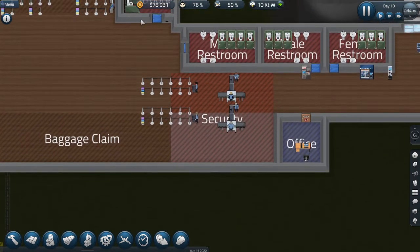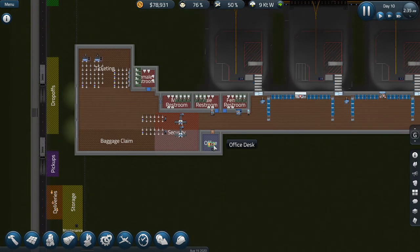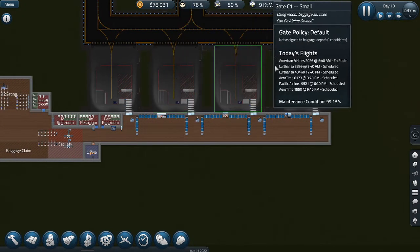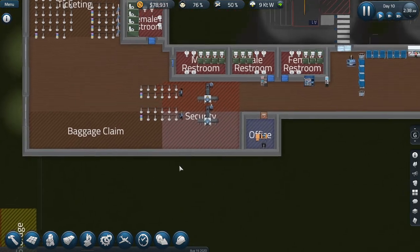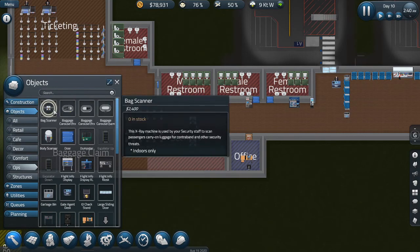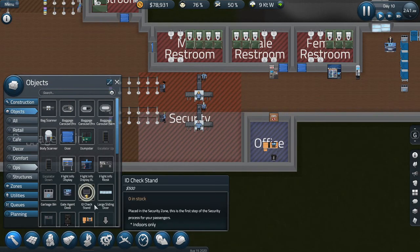First things first, the security we currently have isn't really working how I want. So let's get a bit of security in here. What I also want to do is start extending the terminal, but we also need an upstairs because I want to change every one of these gates out for a large gate. We've got quite a lot on the plans to do, but it should look good once we've done it. So let's go back into operations — we're going to want a baggage scanner. Hopefully we can fit another one in here.